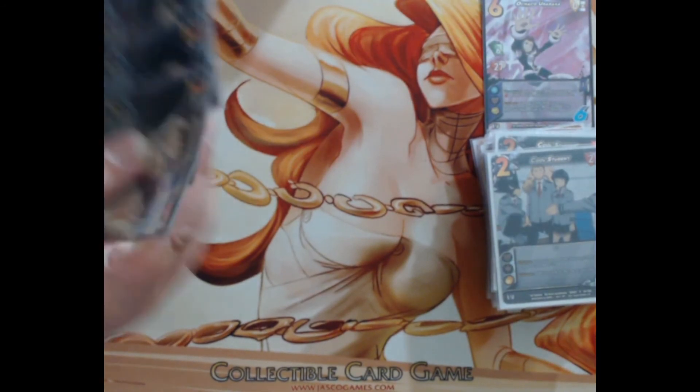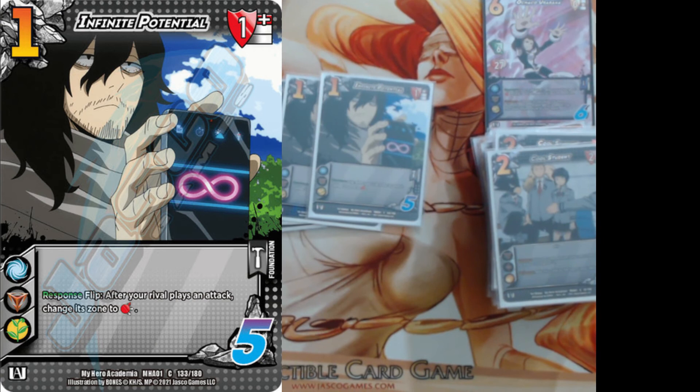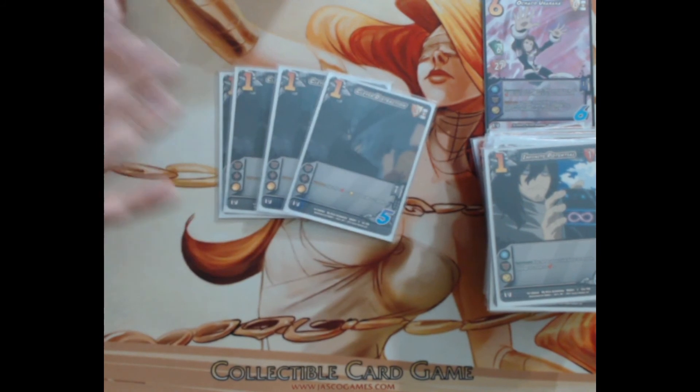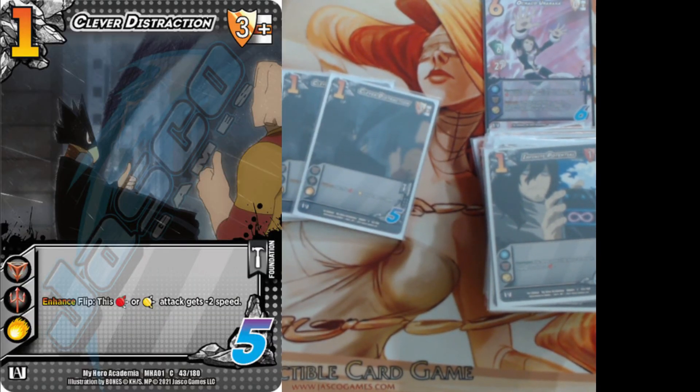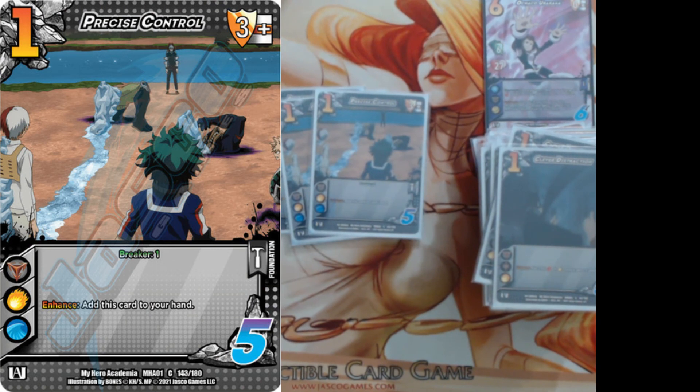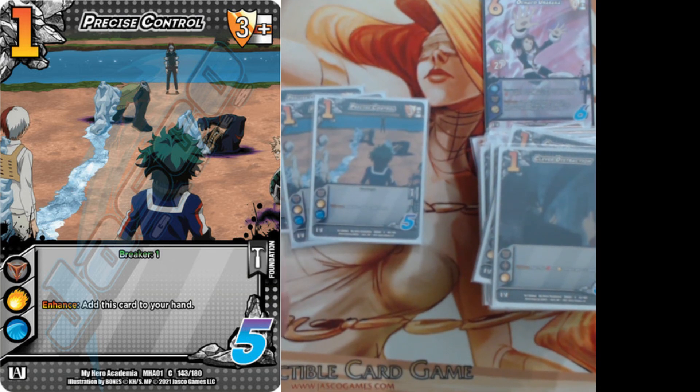We're playing four Infinite Potential — we have a lot of high blocks, so just flip to switch things to high and make sure we block something easily. Without it, sometimes you end up face-taking like ten damage, which is rough. We're also playing four Clever Distraction: flip, this high or low attack gets negative two speed — switch it to high with Infinite Potential, give it negative two speed, then confirm our block. Super strong. We're also playing three Precise Control, a three mid block with breaker one — we can add it to hand as an enhance anytime we need a mid block or want to break somebody.